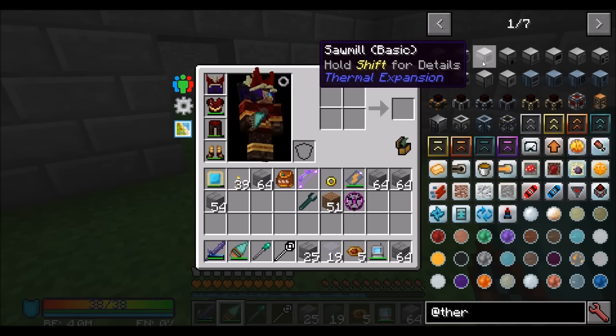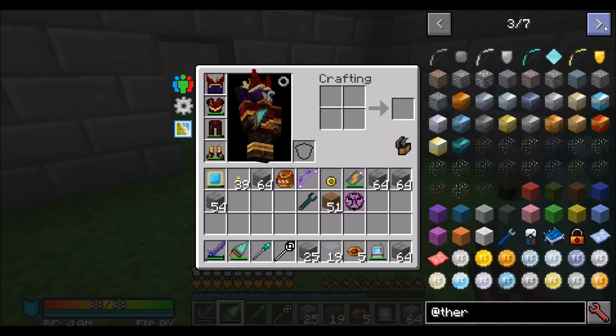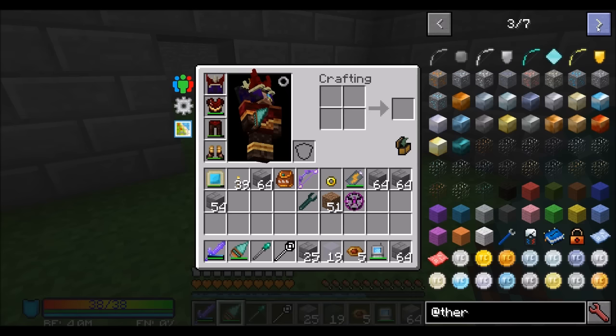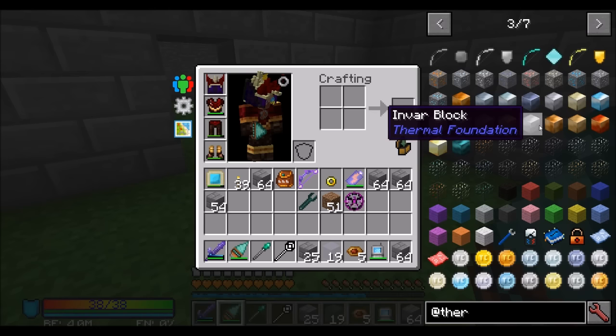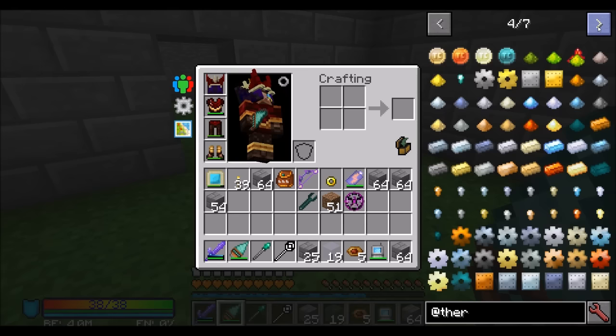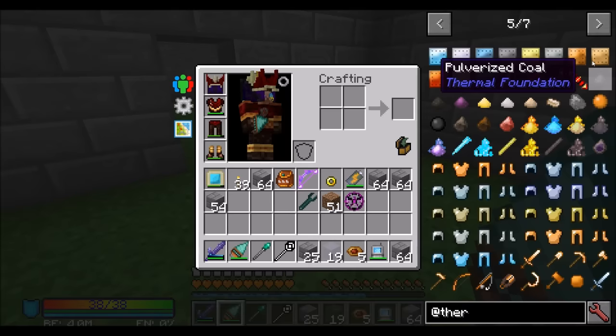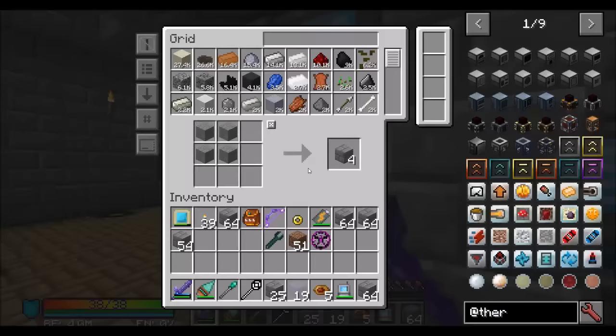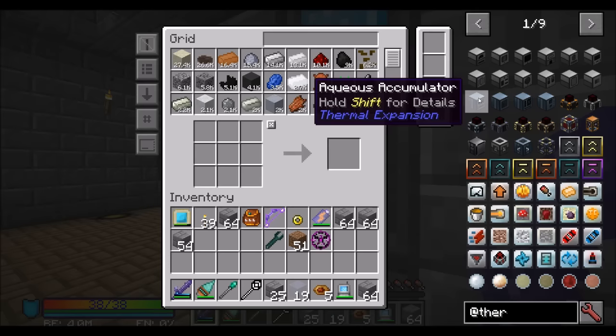Good news: Thermal Expansion is available. Bad news: Thermal Dynamics is not available. We've got the full suite of Thermal Mods here. In case you're not fully aware of the different Thermal Mods — there's Thermal Expansion which is usually the machines, and then Thermal Foundation which is where all the ores and metals come from, and the machines build on top of that. And then there's Thermal Dynamics, which are the pipes — item pipes, energy pipes, liquid pipes — and that is not currently available yet.